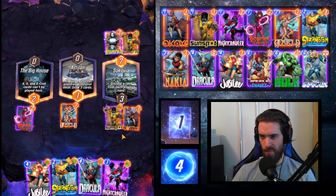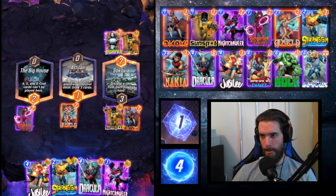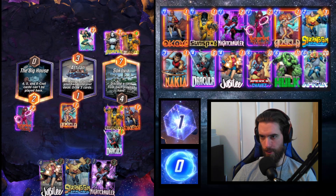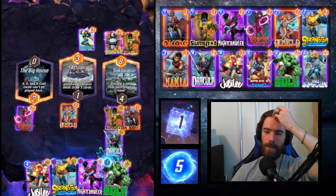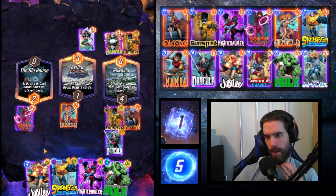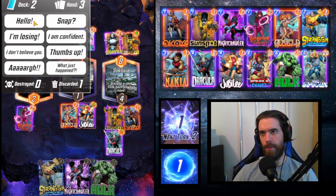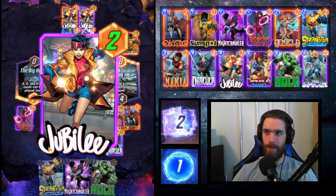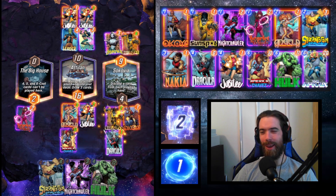I'm trying to figure out what deck my opponent is playing with the Infinaut. They play Wave — so it's some kind of control deck. I'm surprised they fit Domino in there, but I'm probably overthinking it. We play Jubilee here, fingers crossed to pull Chavez. Because of the reshuffle from Atalan, I think we have about a 60-70% chance of hitting Chavez.